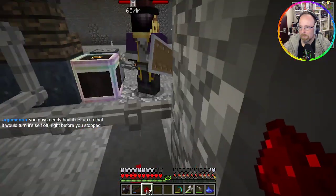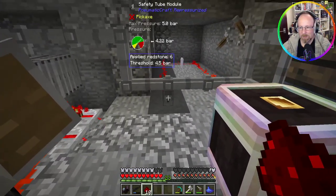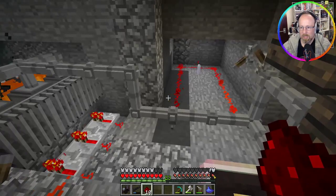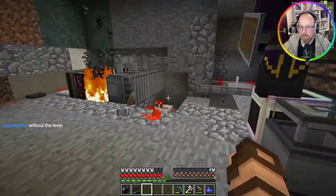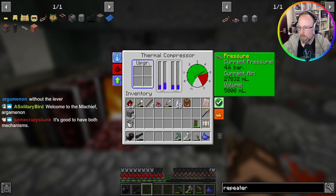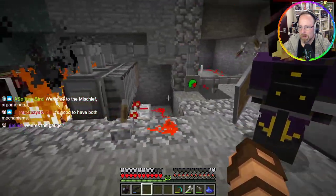You guys nearly had it set up so that it would turn itself off. Well it'll just let air loose. Is there even a pressure gauge hooked up to anything right now? 4.6 bar — there is no pressure gauge on there currently but I can do this. It's doing the thing — it's at four point six, a nice safe area right there.